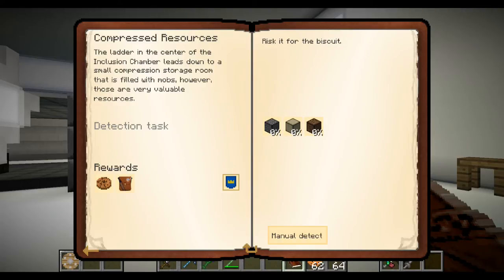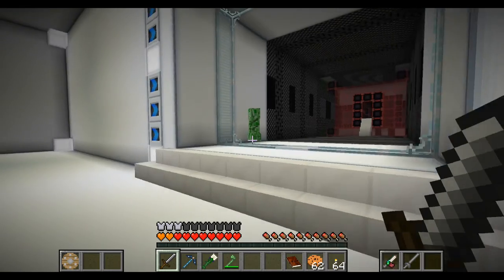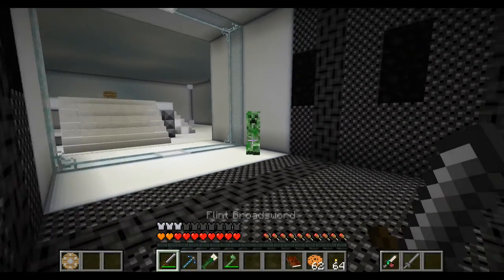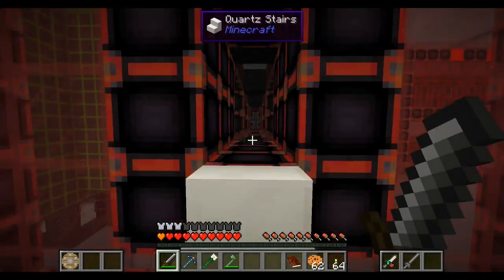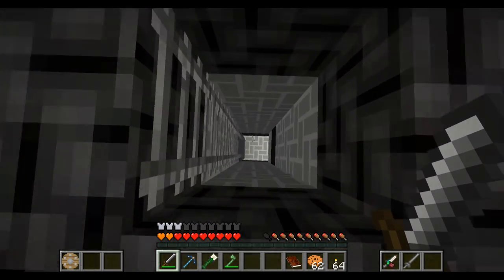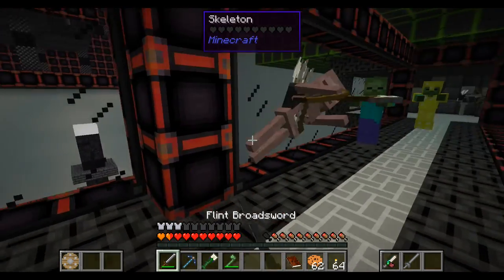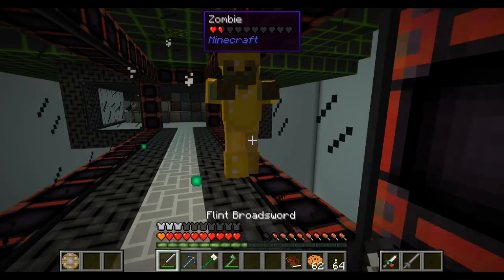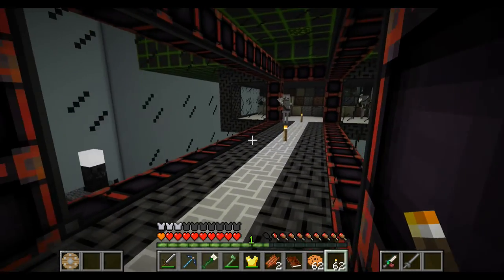The ladder in the center of the inclusion chamber leads down to a small compression storage room that is filled with mobs. However, these resources are very valuable. That didn't work quite as planned but we didn't die, so that's always a plus. Let's have a look - this is where we get into our first mob encounter. We get a few mobs - bugger off! Let's just light this up a little bit.